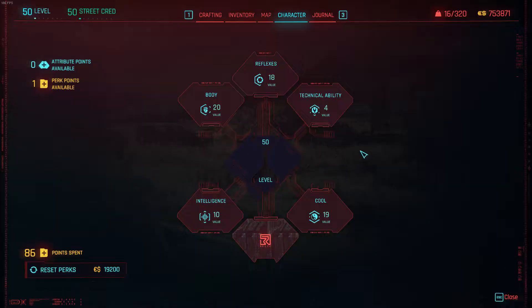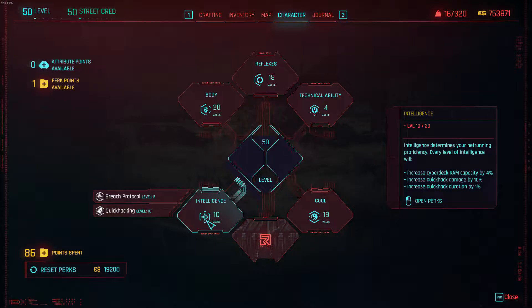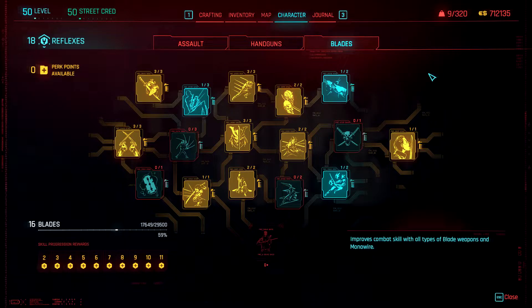Boom, done. This is how your character skill tree should look like. I'll have to say that intelligence is a bit optional, but of course you can play around with it as you please. I'm going to put up some screenshots on screen here — feel free to pause them and read them — and I will put what I have invested into each skill.